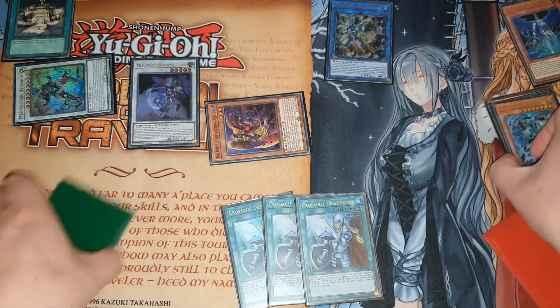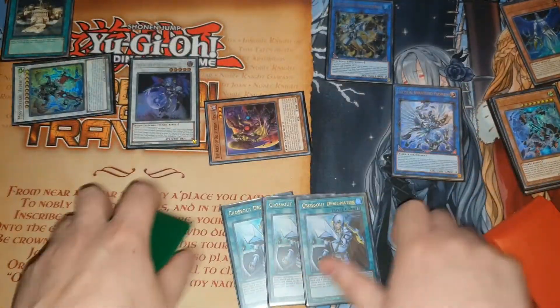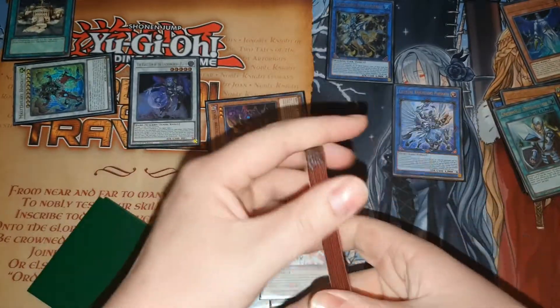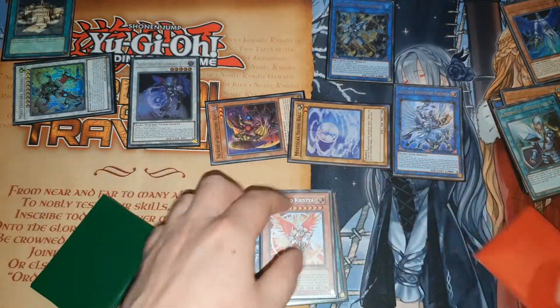Then you're going to link these two to climb into the Celestial Night Lord Parshath link. You can use the effect, discarding a card to search the Christia. Then you're going to use the effect of Master Flare Hyperion to summon back one of those that you put back in before.